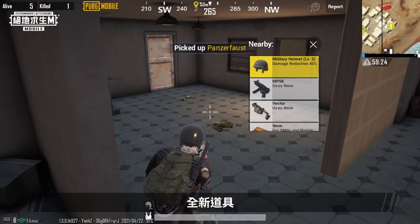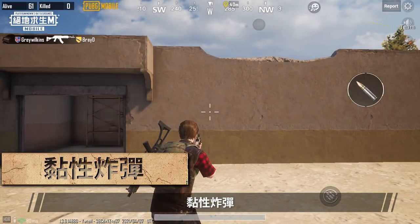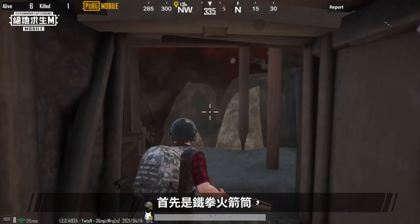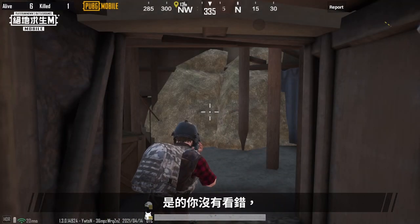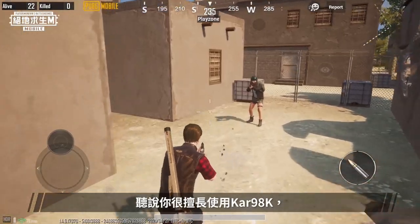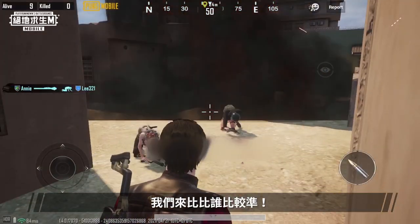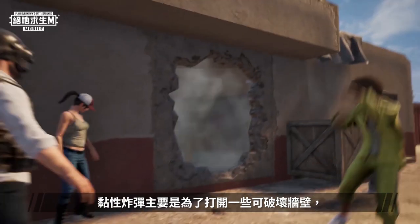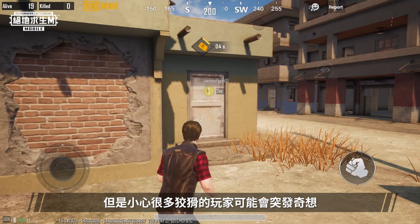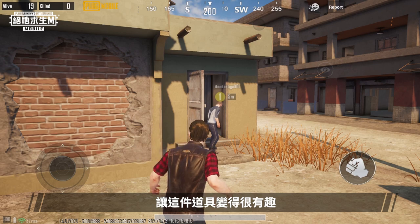New Items: Panzerfaust and Sticky Bomb. In Karakin, we've added these two brand new items. First up is the Panzerfaust — yes, you read that right. As well as Payload Mode, you can also see it in Classic Mode. Sticky Bombs are mainly used to blast through walls. But watch out, as some cunning players may have a few tricks up their sleeves that make this item quite interesting.